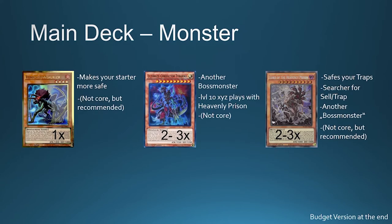Let's go on with the monsters. You can play one copy of the optional monster — I can't pronounce this — but it makes your starter very safe. If you normal summon Teresia, she can be negated by Effect Veiler, Infinite Impermanence, or Ash Blossom. If you play this card you can drop it and your Dinosaur monsters become unaffected by card effects from your opponent.